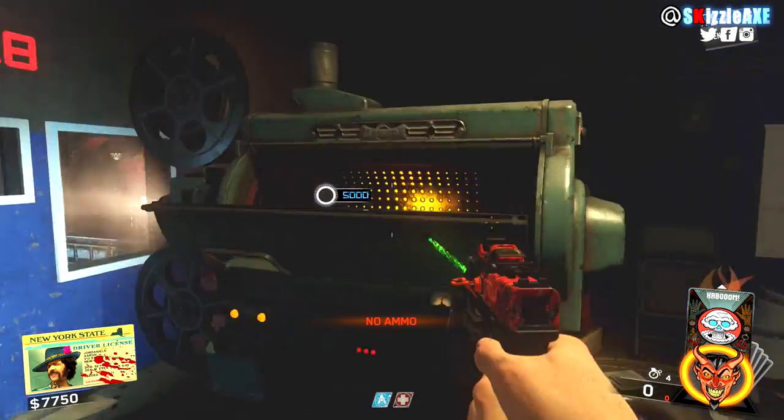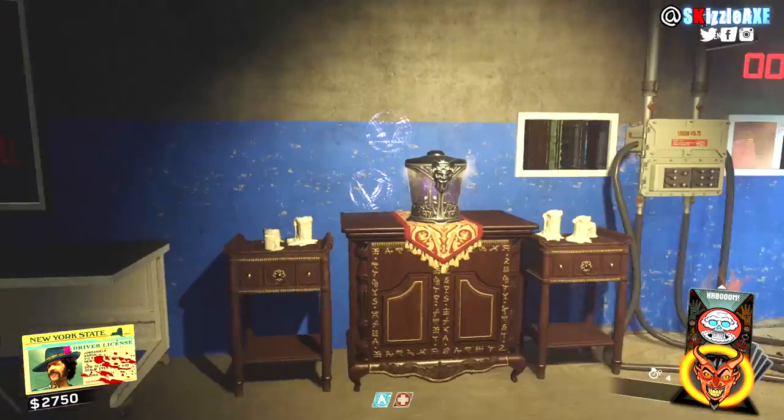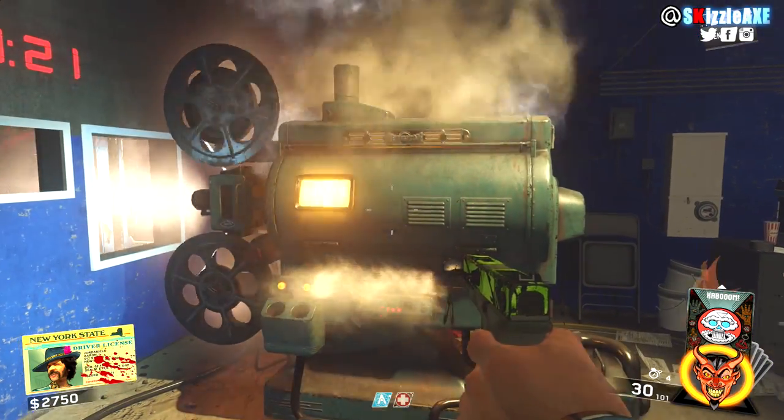Now you have finally opened the Pack-a-Punch. You can go ahead and Pack-a-Punch your gun for 5,000 points. Now we're gonna move onto the double Pack-a-Punch, which is really easy.